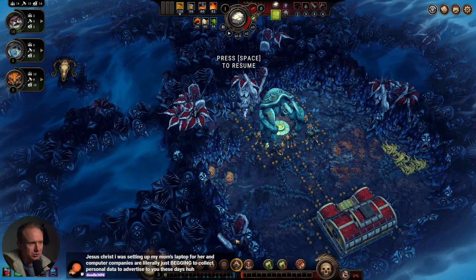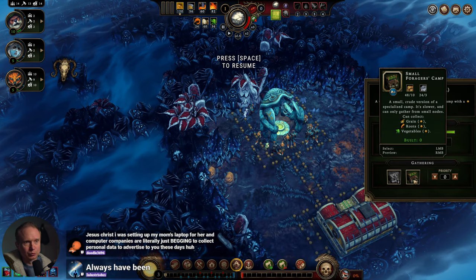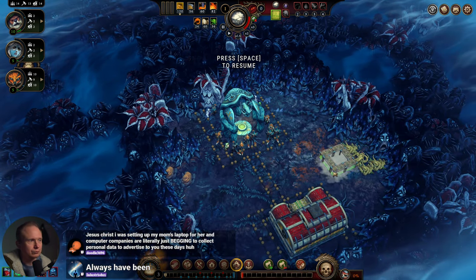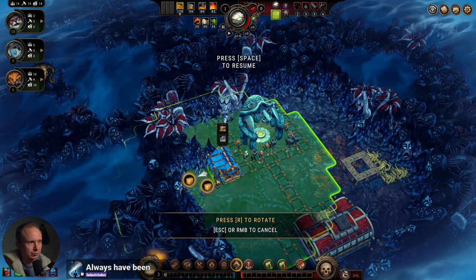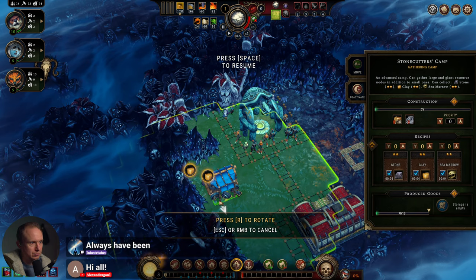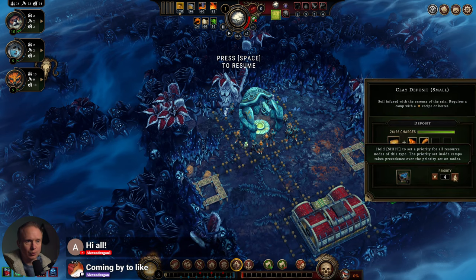That is the worst. We have the capacity to build a big shelter, and we have a root deposit that we should probably get going, and then a clay deposit. We have a lot of people, so I think our goal should be — I'm going to do this, extend this way, and add priority to this.